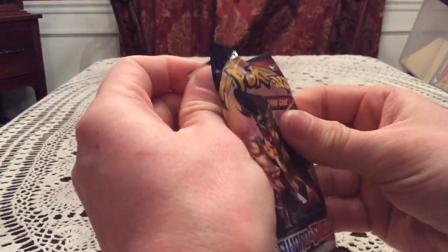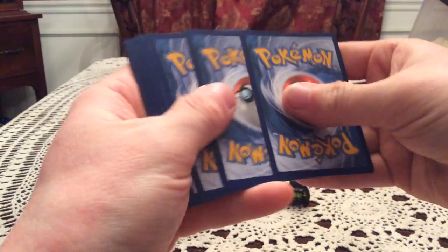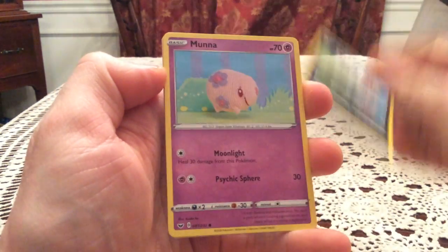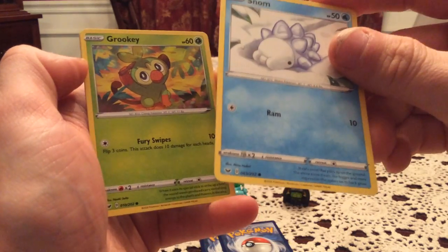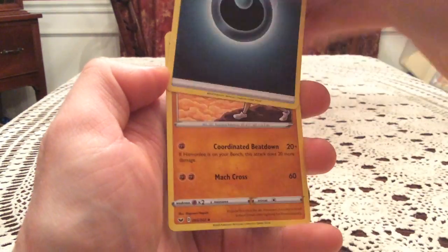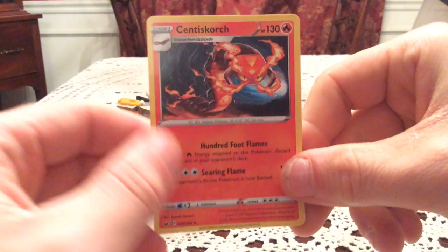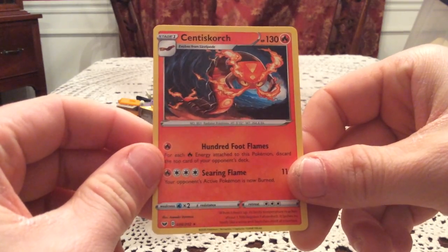Final pack — once again Zamazenta on the pack. Inside the Zamazenta blister, one final code card. This pack has Sizzlipede, Galarian Zigzagoon, Manaphy, Snom — I'm currently struggling to evolve Snom; it's a happiness nighttime evolution but I don't know what its happiness level is — Grubbin, Hitmonchan, and Galarian Linoone. Final reverse holo is Cloyster, another rare reverse — so two for two in the final packs. The final rare is Centiskorch, not a holo rare but a pretty awesome new Pokemon to end on.